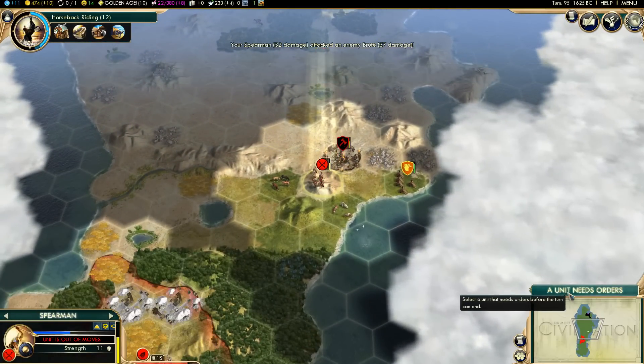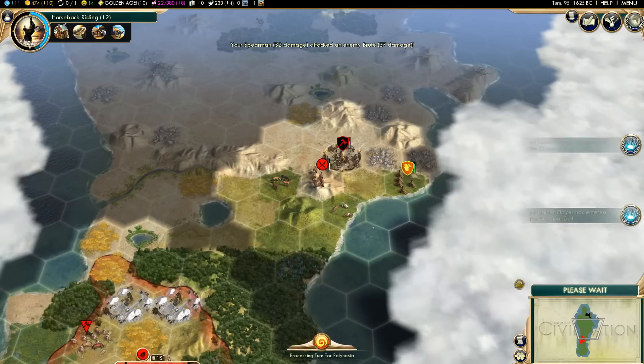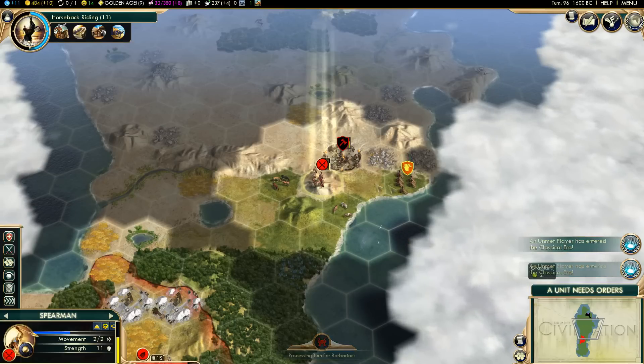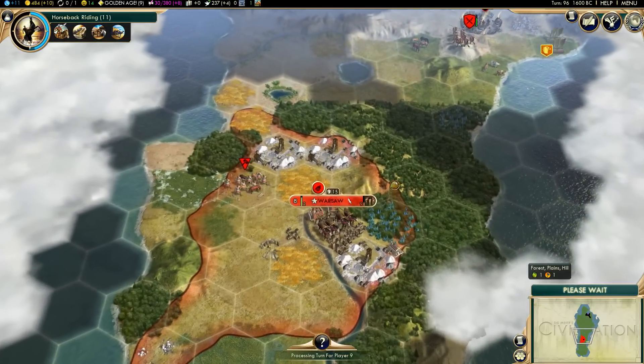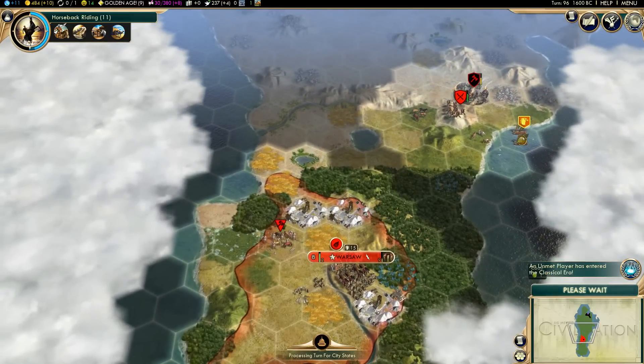This is actually completely unmodded right now — I wanted to do a completely vanilla playthrough before anything else. One of my favorite mods is the one that gives you unlimited experience for fighting barbarians, because that means you can farm experience on your first few units pretty crazily. And yeah, the Polynesians get to embark right off the bat.